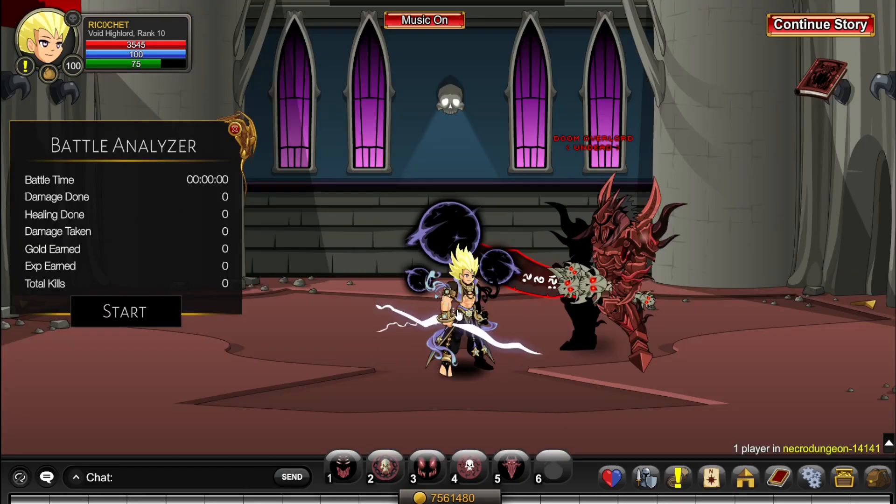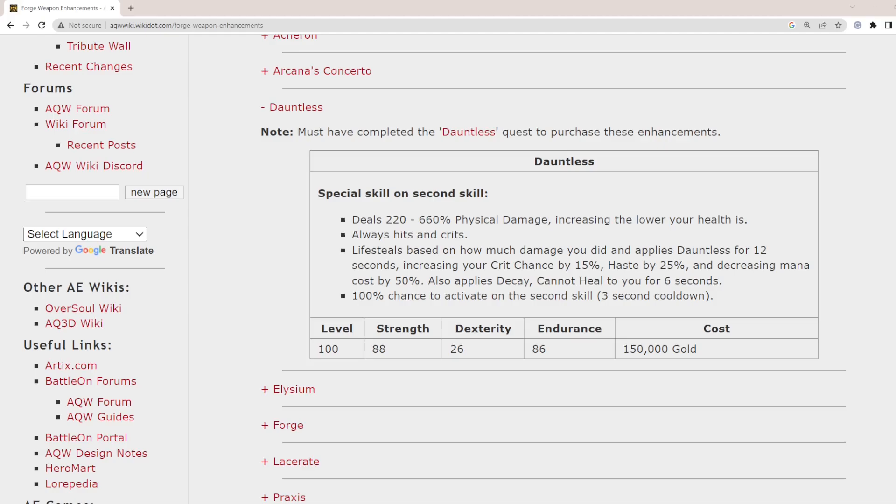Before I show you the big orange numbers, I'm going to ask you to read the enhancement because there's no point getting an enhancement you haven't even read the effects of. So as you can see, it does 220 to 660% of physical damage increasing the lower your health is. It always hits as crits, does lifesteal based on how much damage you did, and applies Dauntless for 12 seconds — increasing your crit chance, your haste (haste decreases your cooldowns by the way), and decreasing mana cost by 50%.